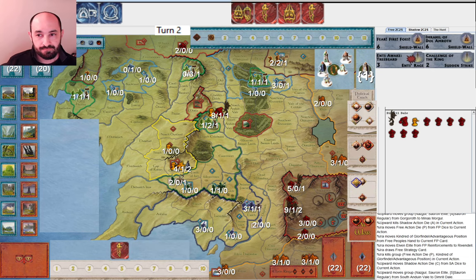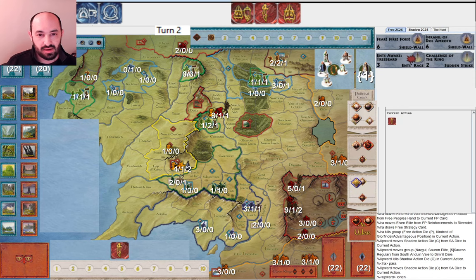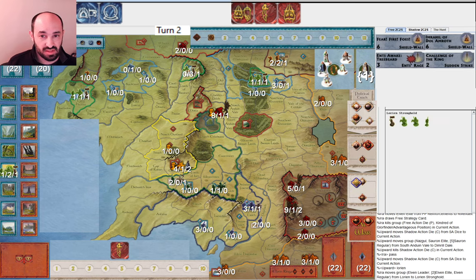My opponent now merges up in Dimrill Dale and attacks Lorian. I could have drawn an extra card with this Palantir hoping to draw something that helps Lorian, but I think I just didn't want to use this army muster — what would I have done? I would have had to play a card or discard. I can see that Lorian is going to fall, so I'd better be prepared to defend Rohan and Gondor — that's why I'm saving this muster.